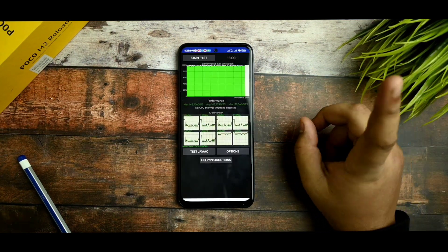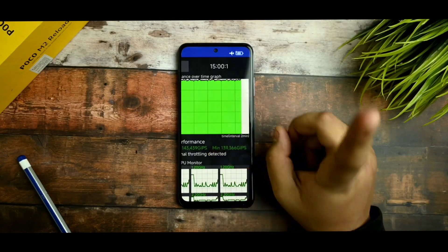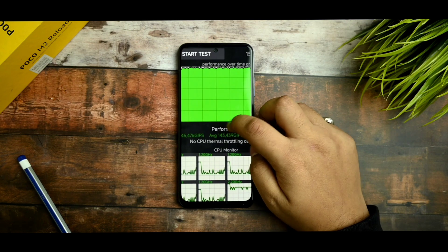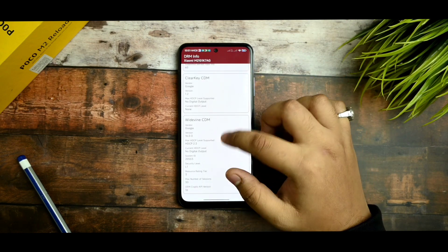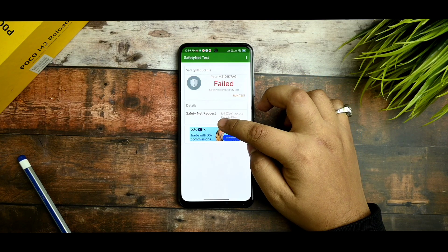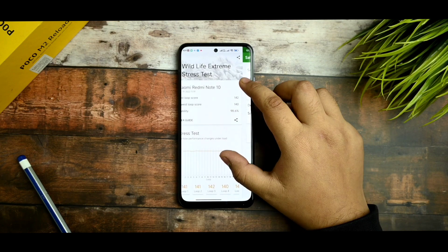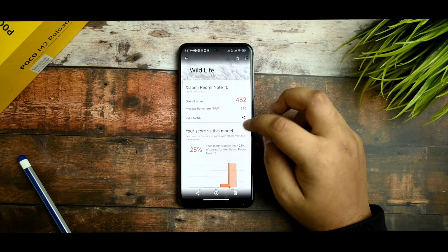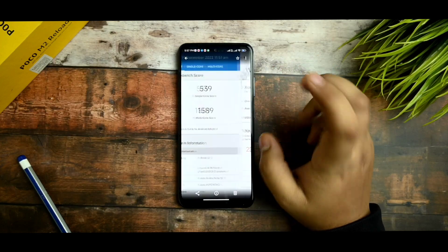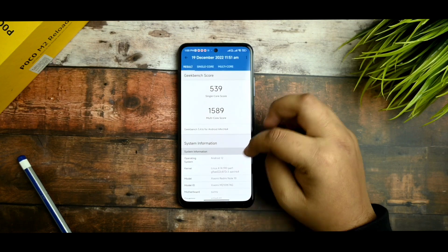This is the performance part of the ROM. In the CPU throttling test, it ran for 15 minutes at 100 threads, and the max score was 147.6 GIps with no CPU throttling detected — all based on performance mode. You get the L1 security level; however, the SafetyNet test did not pass. In the 3DMark Wildlife Extreme test, the Redmi Note 10 got a best loop score of 142 with a stability of 98.6%. In the standard Wildlife test, the average frame rate was 2.90. In Geekbench, we got a single core score of 539 and a multi-core score of 1589 — very impressive results.